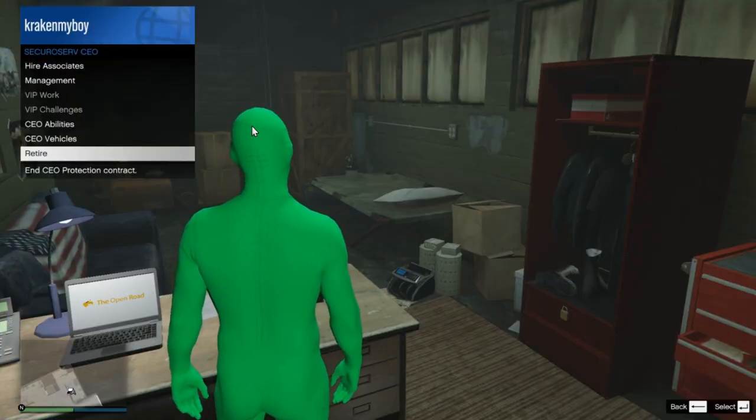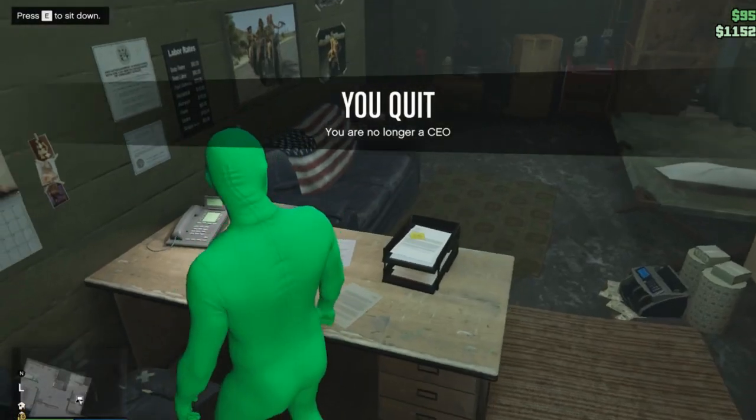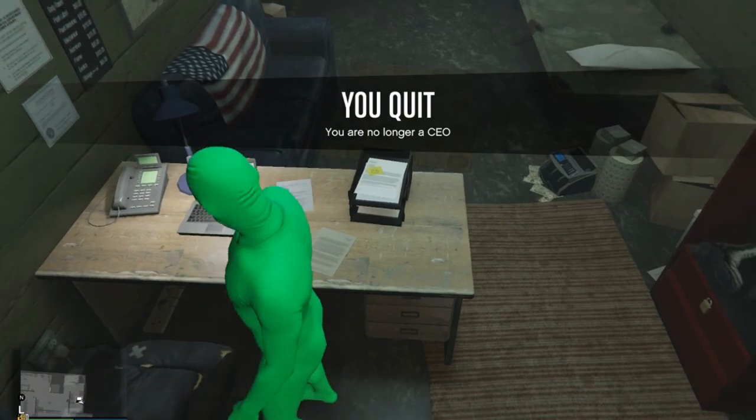So if you want to retire, just go ahead and click Retire in the interaction menu. And you're no longer a SecuroServ CEO — and boom, you quit.